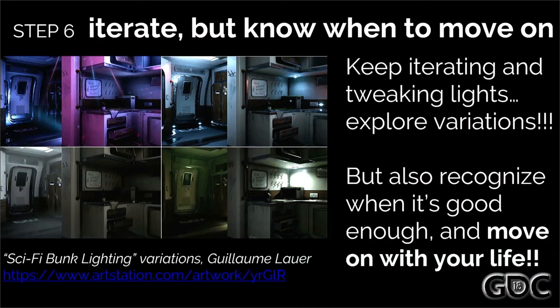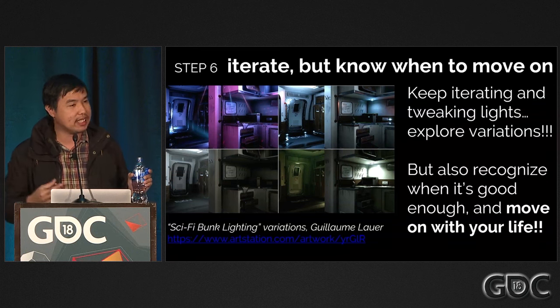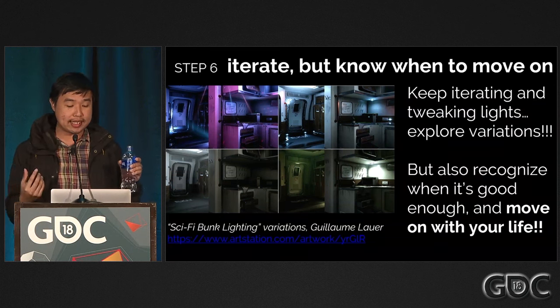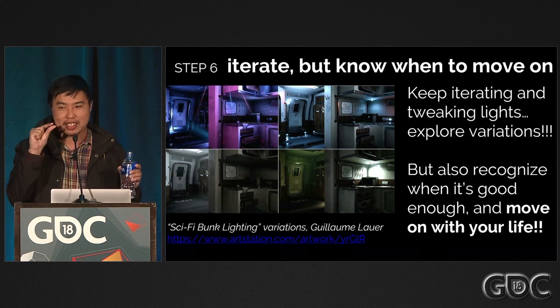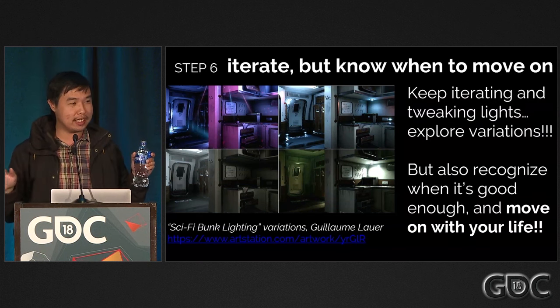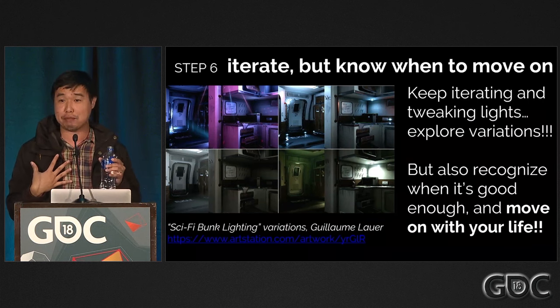The last step is to iterate on your level. Keep trying different lighting schemes. This is an example of a sci-fi scene lit four different ways. Keep experimenting with your lighting, but at the same time know when to stop and move on with your life. This is a trap that a lot of level designers fall into — they keep tweaking lights a little bit brighter, a little bit darker, as if that will make a huge difference. It will not. Just make the lights as good as you can and then move on. You may come back to it later if you have more time — you won't have more time.